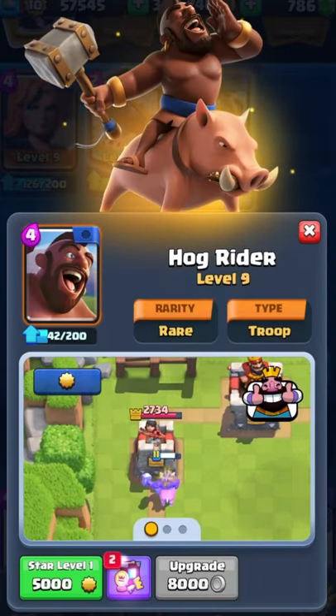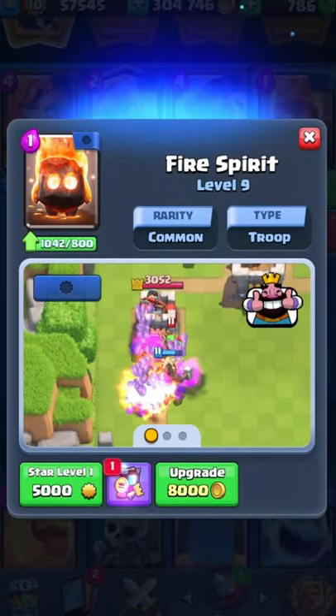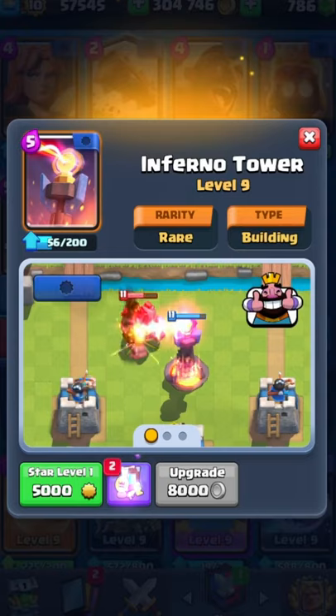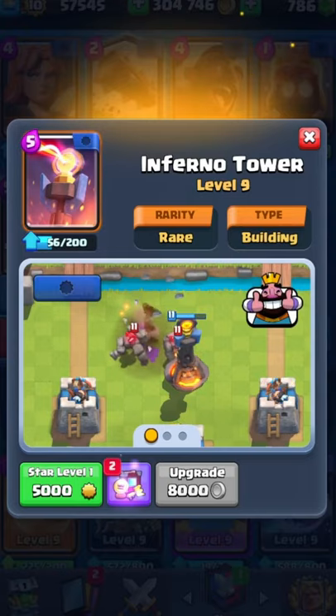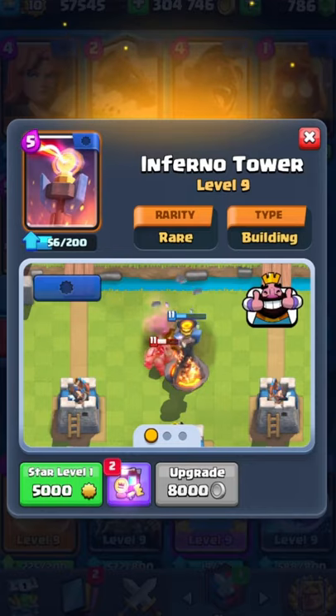Our win condition is going to be the Hog Rider just because it's so strong. We're going to have the Fire Spirit just because it pairs so well with the Hog and it's amazing on defense. We're going to have the Inferno Tower just to make sure we take out all the tanks like the Giant, Golem and all of that, as the Inferno Tower is going to completely melt them.